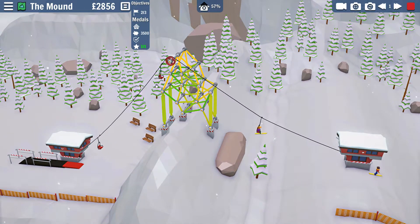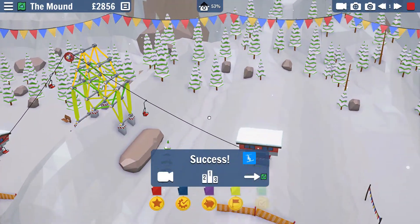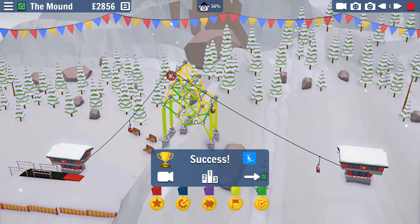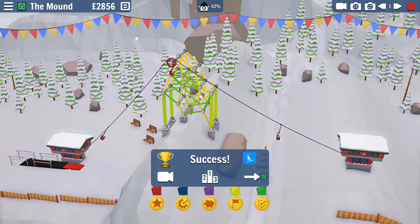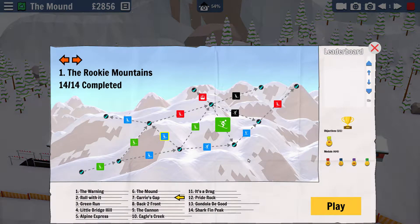I accidentally collected the star, but that wasn't really my goal — I just got it. I completed the level and got all the medals: I didn't break anything, I didn't kill anyone, I didn't overspend, and I got the star. So I basically perfected that level. You can obviously still go for a high score by trying to spend as little money as possible. Let's go to a different level — there are not only chairlifts.